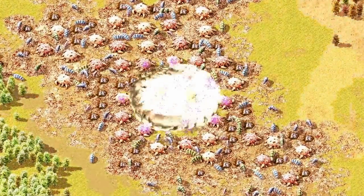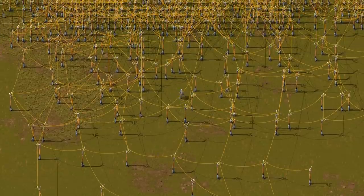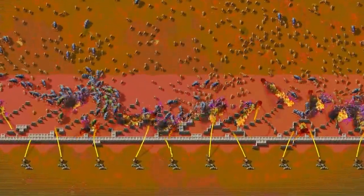You know, now you see biters and now you don't. And thanks to the remote view of radars, your power poles don't look like cables in your server room. With enough radars you can always see your neighbors when they are up for some barbecue.